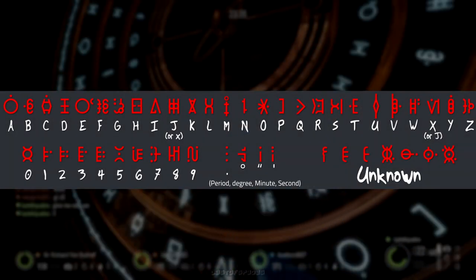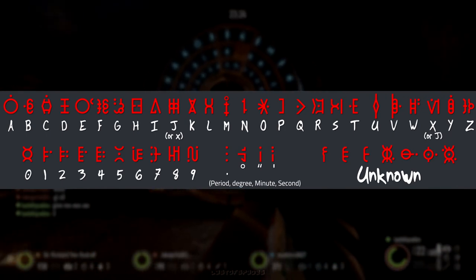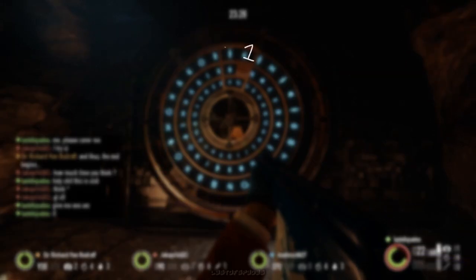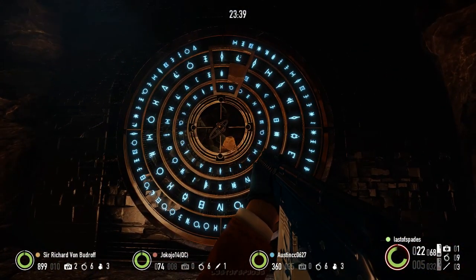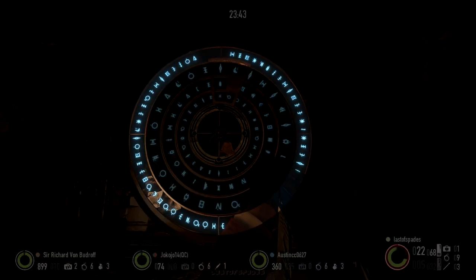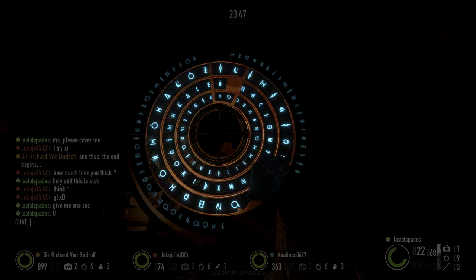Have your cheat sheet out and interact with the vault to begin. Remember the cryptic language is read from right to left, so logically the password should also be from right to left, starting from the outermost ring inwards. This whole contraption is pretty much a giant combination lock — the outermost ring is the riddle itself, and the three rings inside are used to input the password.